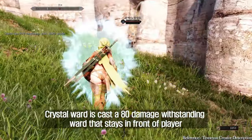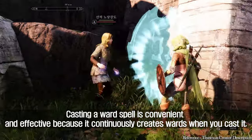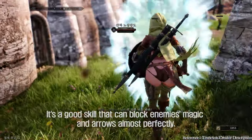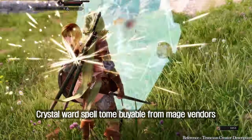Crystal Ward casts an 80-damage standing ward that stays in front of the player. Casting a ward spell is convenient and effective because it continuously creates wards when cast. It is a good skill that can block enemies' magic and arrows almost perfectly. The Crystal Ward spell tome is available from mage vendors.